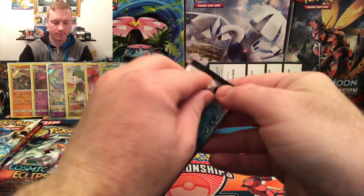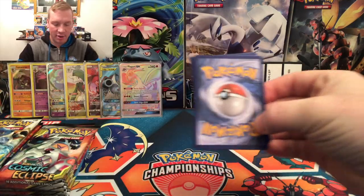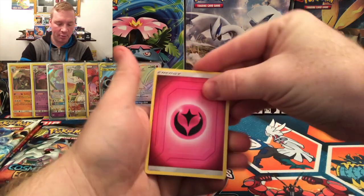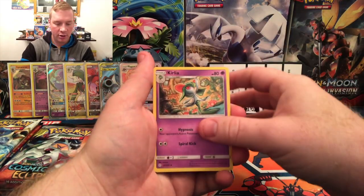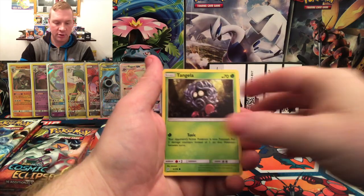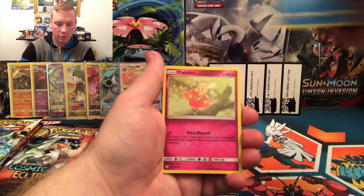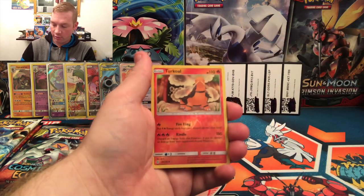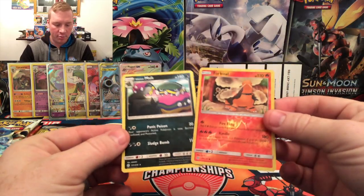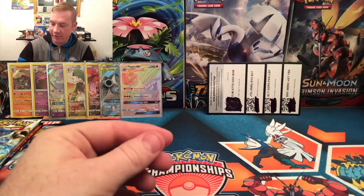I hope you guys are enjoying this video. Definitely check out the mini series my little brother is doing with pre-release boxes — he's going to be opening a bunch of those. There's a Kirlia to go along with that Gallade. Bisharp, Torkoal, Tangela, Eevee, Dusknoir, Timburr, Flabebe. The Reverse is a Torkoal. And the non-holographic rare is an Alolan Muk with Panic Poison — active Pokemon is burned, confused, and poisoned. Very cool card.